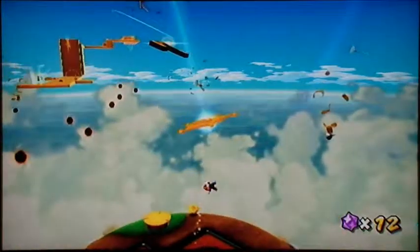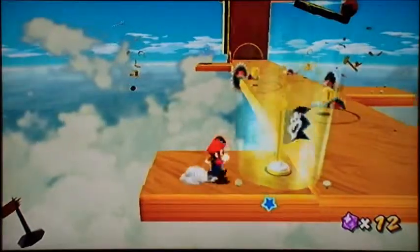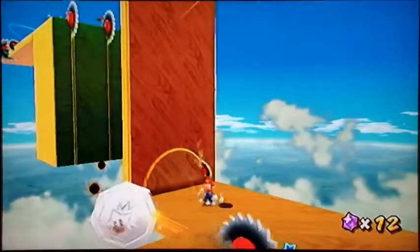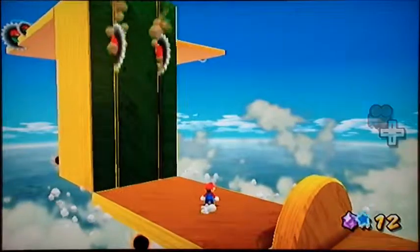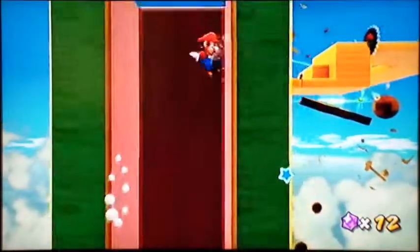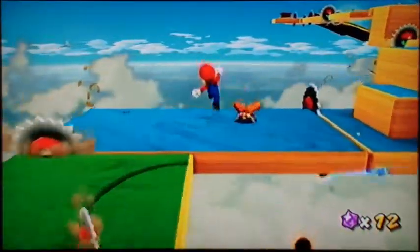I missed? Seriously? See that — there's a checkpoint right here. I'm trying to remember where this green star is — I know where it is, but I'm trying to remember which platform it's on. Can I go in first person mode? Yes, I can. Okay, it's right there. See it right there, but I have to rush because these things are about to cut off my path.